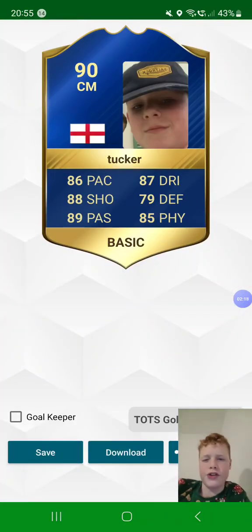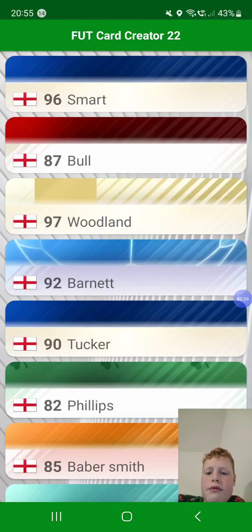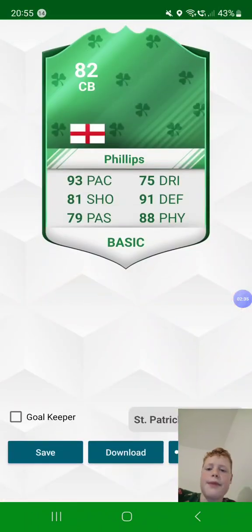Onto William, one of my other friends — 90-rated centre midfielder from England. He's got 86 pace, 88 shot, 89 passing, 87 dribbling, 79 defense.